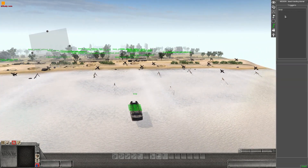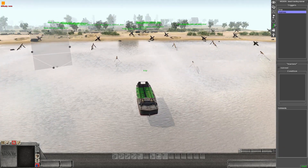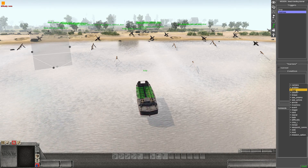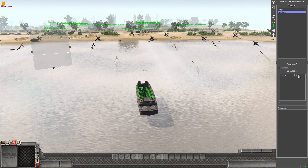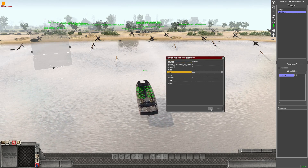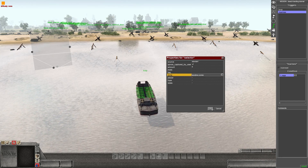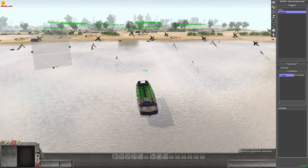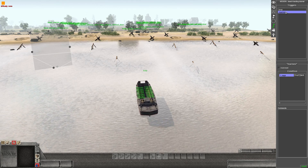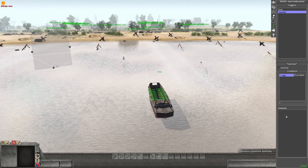Next, add a new trigger for the marines. In this trigger go to Condition, and the condition we want is: when a unit — our boat — reaches the landing zone. This means when the boat gets to the beach that's when the ramp starts dropping and the soldiers come out. Without this condition it would instantly drop the soldiers at the starting position.